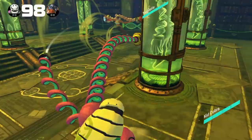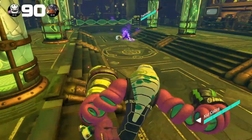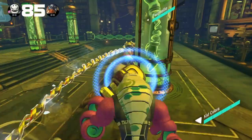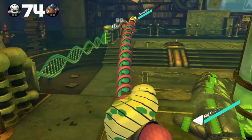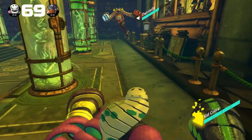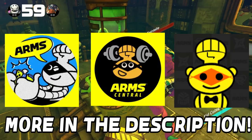Likewise, if your opponent likes to grab a lot, punch more often to make it harder for them to grab you. Try all characters, unlock all arms, experiment, and find multiple ways to fight. Eventually you will find the right character and arms for you. Try to guess what the opponent is about to do and counter accordingly. Fighting games are a test of the mind as much as reflexes and technical skill. Practice, practice, practice — don't be afraid to fight people online. There is really no substitute for practicing, and you will get better as you put yourself out there more.